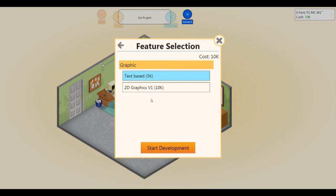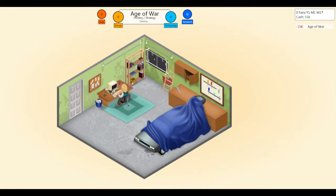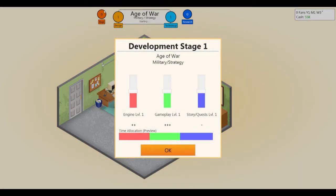It's a military strategy, so let's just call it Age of War — why not? Next. It'll ask you to pick your graphics; let's do 2D graphics. You see these bubbles popping up — that will happen before initial development. And you see here, if you have hints unlocked, you can see what's most important. Gameplay is the most important thing, so you allocate the most amount of time to it. Engine is the next most important. Story quests — not important at all. That's what a minus means.